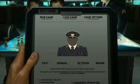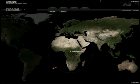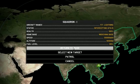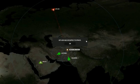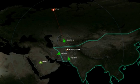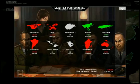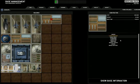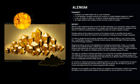Xenonauts is an old-school PC strategy game. It places you in control of a Cold War military organization which is the only thing standing between Earth and alien invasion. It has three main elements. The first is the strategic map — a view of the world upon which you can build bases, attack UFOs with your interceptors, research captured alien technology, and manage your organization's personnel and finances.